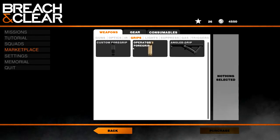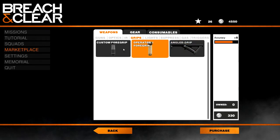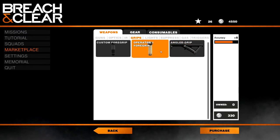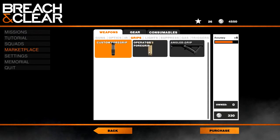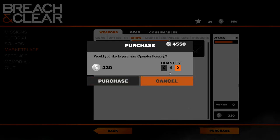Grips. Let's see what we've got. Foregrip. These two give you plus five accuracy, this one gives you plus seven. How much is this? Three thirty. I think we can save some money and just get this one. Operator 4 grip looks pretty sweet. Purchase four.